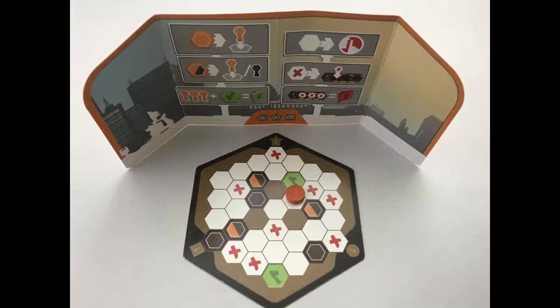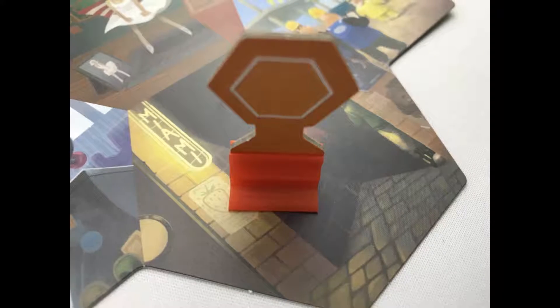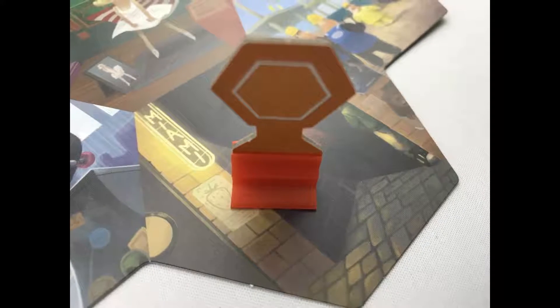One of the players is an intelligence officer trying to guide their team of detectives around the city to find three pieces of evidence and get back to the client. The team that does that first twice will be the winner.